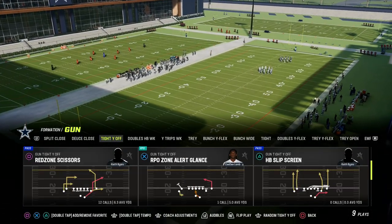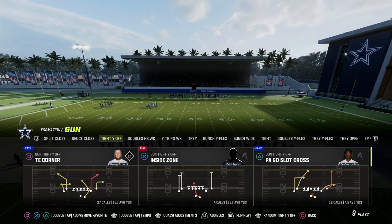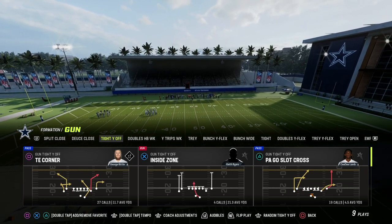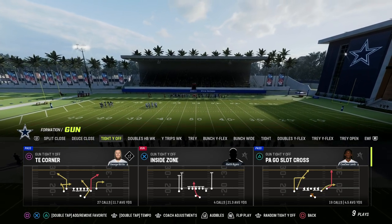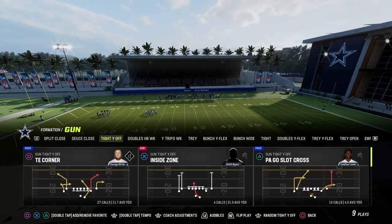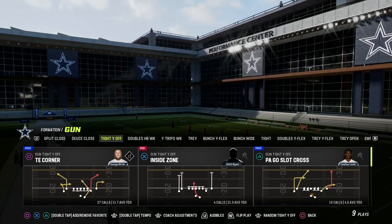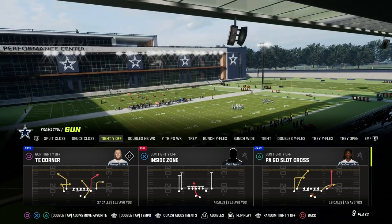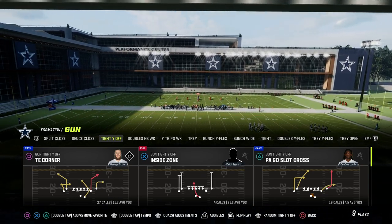I want to show you how to run the shallow cross concept. You are going to need some type of slot apprentice or tight apprentice ability. If you don't have that, you can use the play PA Go Slot Cross. There's also in the Bengals offensive playbook the same formation, and they have a play I think called Flood Drive, which is also really good. I'll show you how to create this if you don't have Hot Route Master, but I think most people at this point in the year do have it.